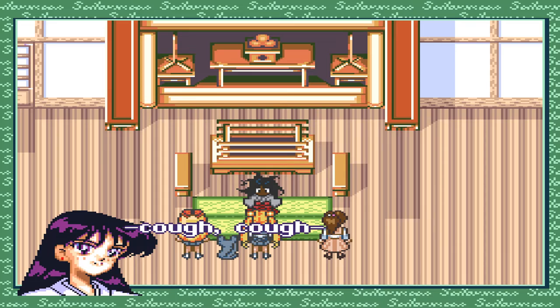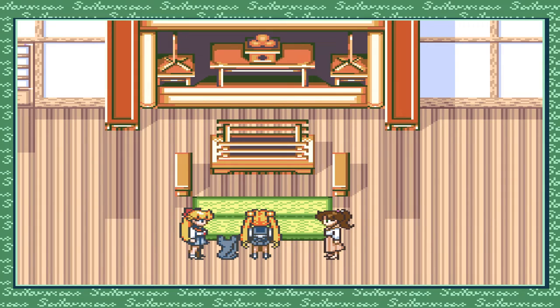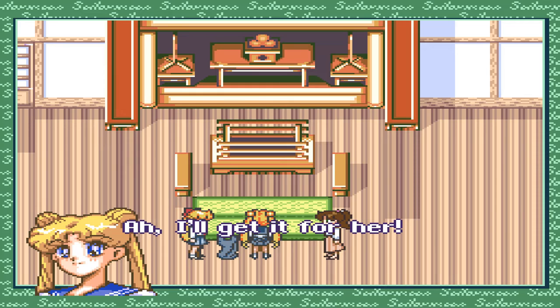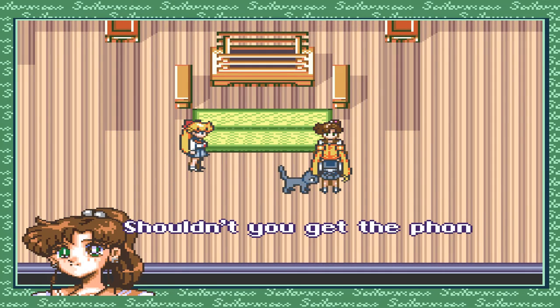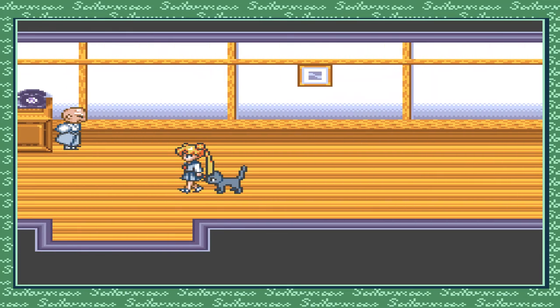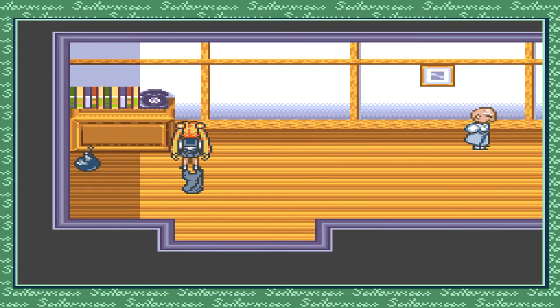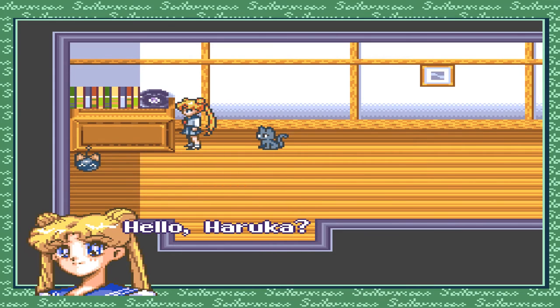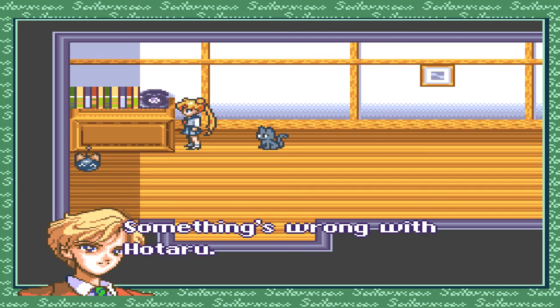'Cough cough... Sin. Is that what she called herself? Who is she? New enemy.' 'Ray, telephone — it's Haruka.' 'I'll get it for her.' 'Usagi, go answer the phone.' 'Hello, Haruka. Something's wrong with Hotaru — I believe she's a girl too. It'd be easier if you saw it for yourself. Come to Yuban Hospital right away.'